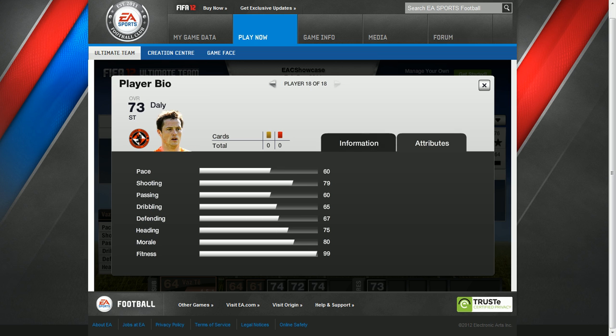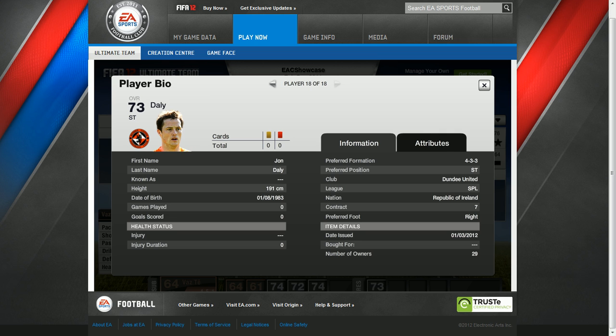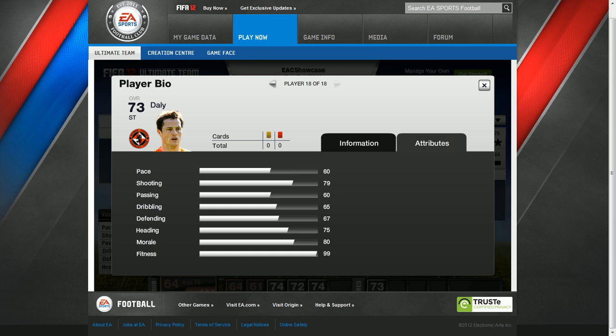He is a very nice card if you can get him. And now we have Daly playing for Dundee United, and he's from the Republic of Ireland. His pace is 60, shooting is 79, passing is 60, dribbling is 65, defending is 67, heading is 75, morale is 80, fitness is 99.